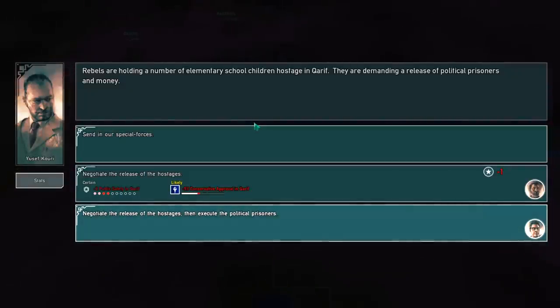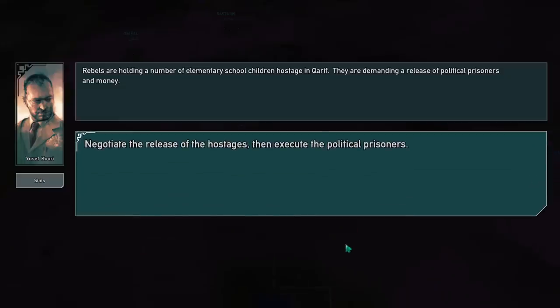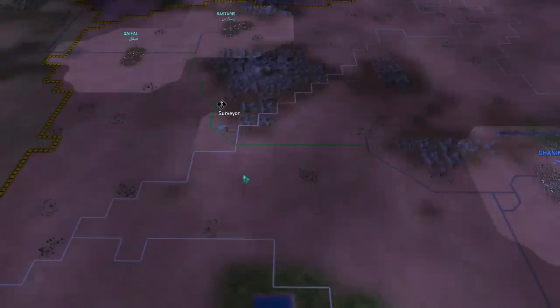Rebels are holding a number of elementary school children hostage in Karif. They are demanding the release of political prisoners and money. We can negotiate and release the hostages, or we can negotiate the release of the hostages and then execute the political prisoners — that's the extra option we get from the minister we chose. I'm going to do that. Happy resolution.